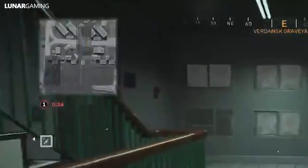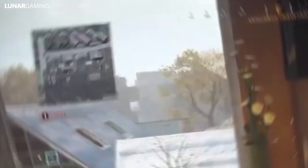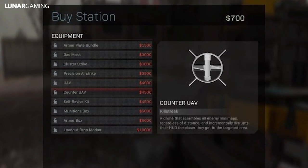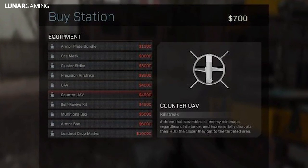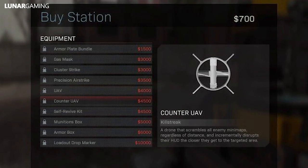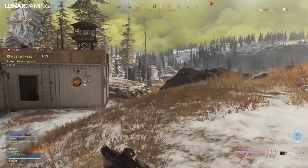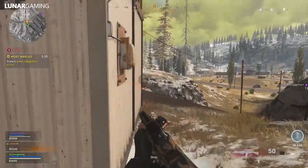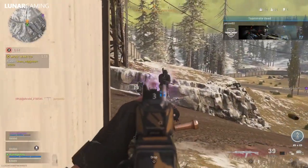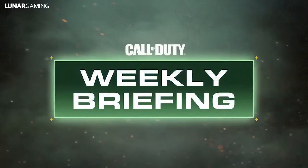Number 3: in Warzone, after the latest update, Counter UAVs have been added but they require you to activate 4 UAVs at once, costing around $16,000. However, a new image shows the Counter UAV could be available after the next update at the buy station for just $500, which could be a very big change to the meta. Better players and teams can often afford to keep a constant UAV active and hunt down other players, so this gives average players more of a chance — and Infinity Ward want to make the game as fair as possible for average players.